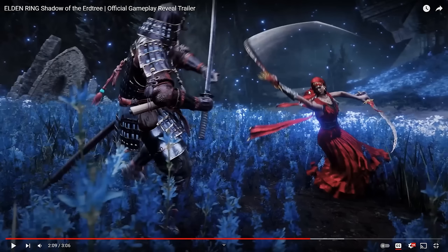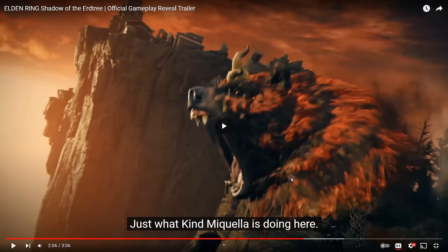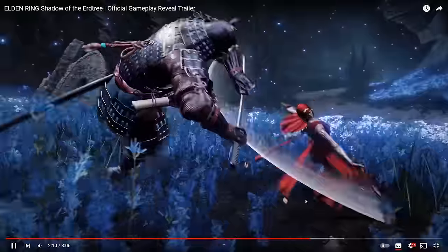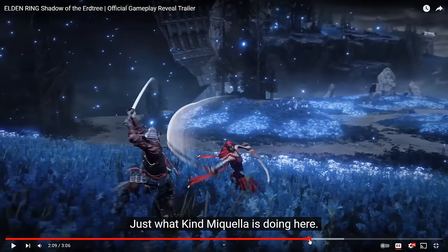This blue flower field reminded me of the Moonlight Altar with all the glowing blue flowers. You have a dual-wielding swordstress here performing moves that look very much like dancing. We know that the character who trained Malenia was a blind swordsman — well, the character that trained Malenia was a blue dancer. She's wearing red, but I really do wonder if this woman is in some way linked to the mysterious blind swordsman that taught Malenia the waterfall dance.